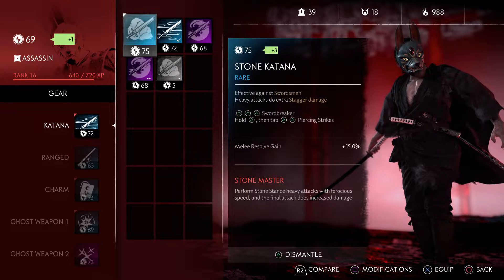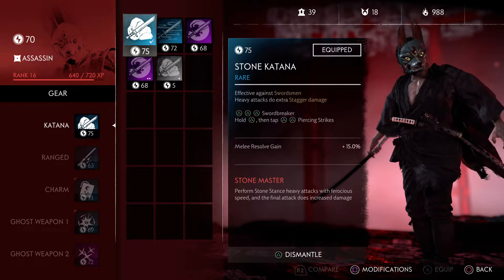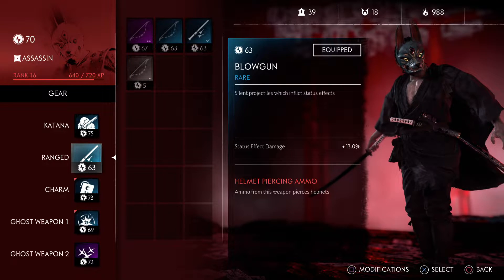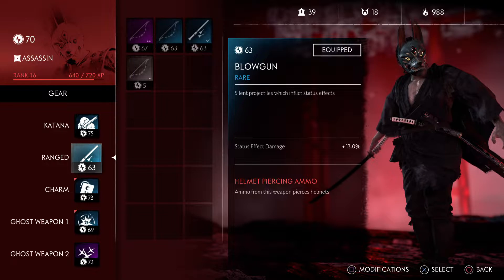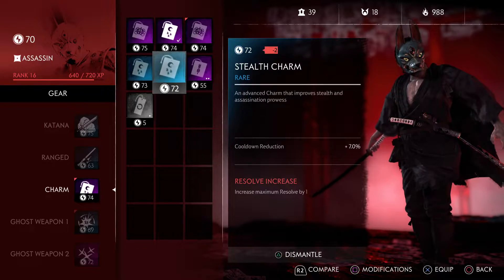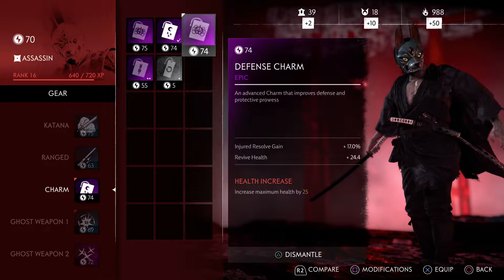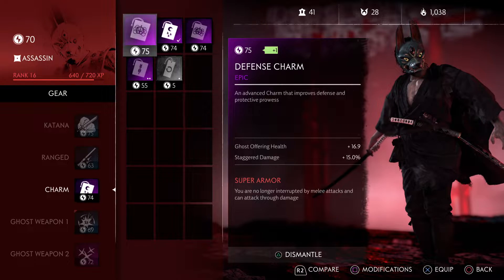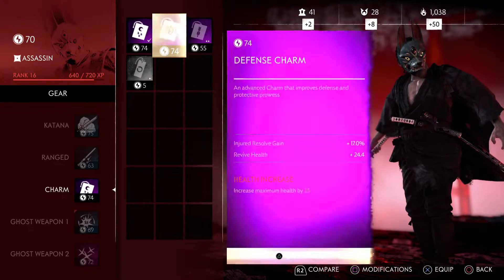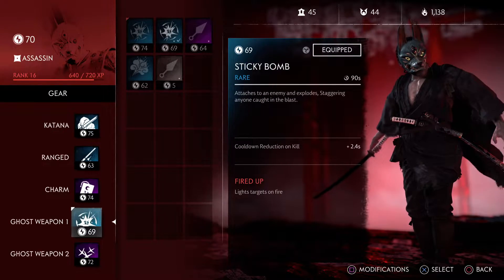I got this 75 Stone Katana. Unfortunately it has melee resolve gain, but it has Stone Master. Still no 70-range ranged weapon. We got a 74 Stealth Charm, so it means we can get rid of these two.